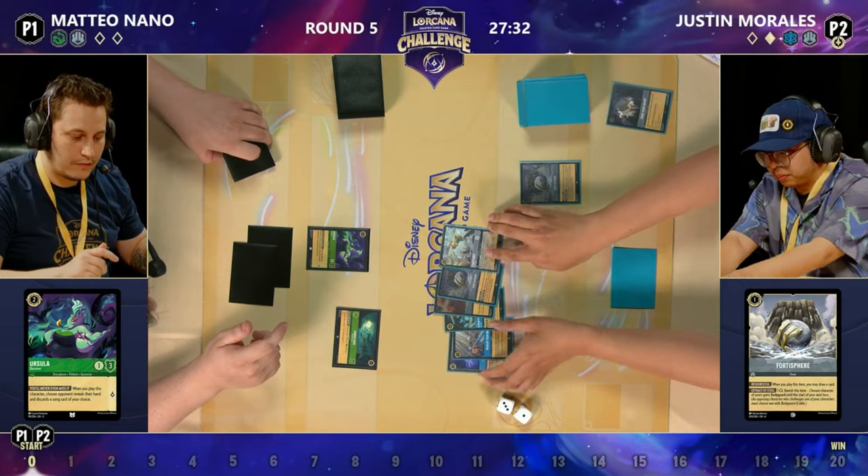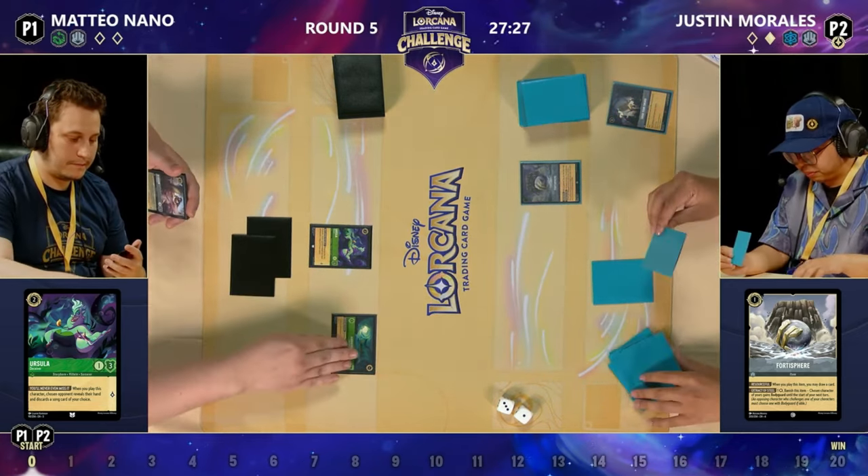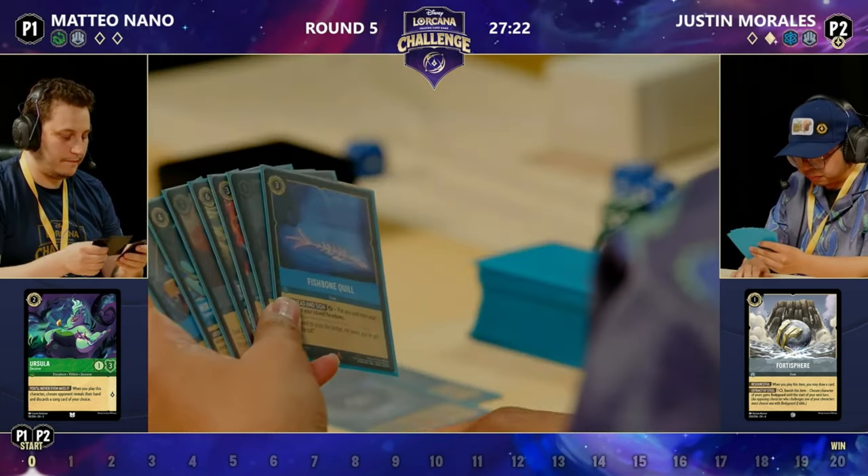It is a Fortisphere, not a Popsicle, but in this situation it's a one-cost item that draws you a card. It's the same thing — it's a Popsicle with grey stuff. Try the grey stuff, Ross. It's delicious.